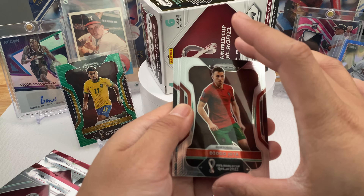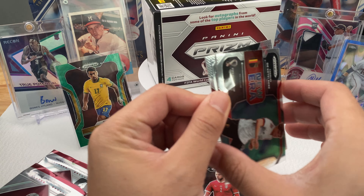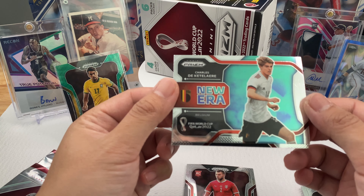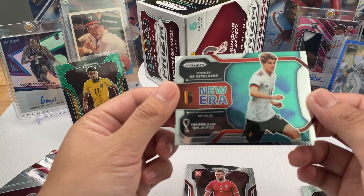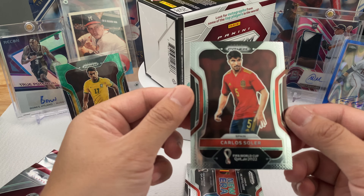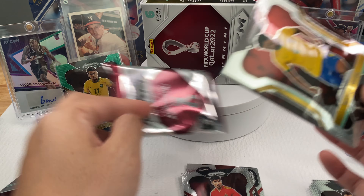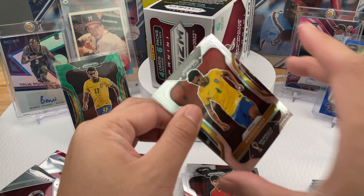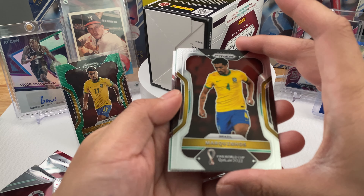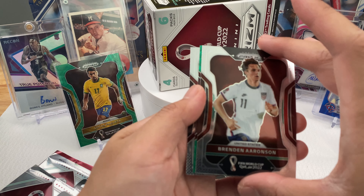Portugal — Diogo Jota — I was hoping for them too. Mbappe is pretty good too. Mbappe — next four years, you will see him again. The French team — Charles right here. This is the insert, the parallel of Spain, Carlos Soler. Spain showed their hearts too during the matchup. We have Martin Hoss base right here. These cards are pretty good and they're pretty centered, so that's why I like unboxing them.